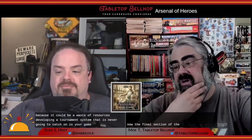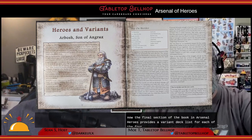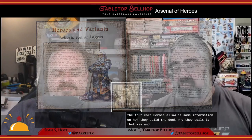The final section of the book in Arsenal of Heroes provides a variant deck list for each of the four core heroes, along with information on how they built the deck, why they built it that way, and strategy tips. A nice little addition to help newer deck builders get ideas on how to customize.